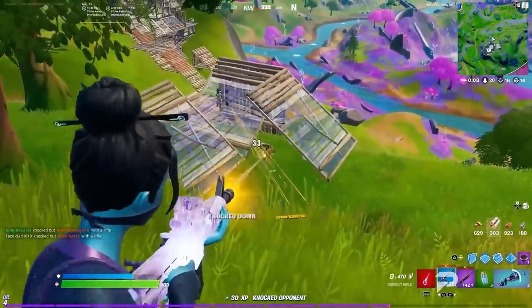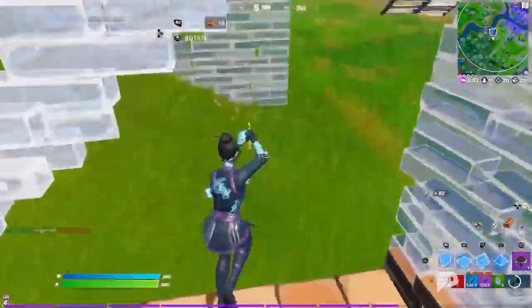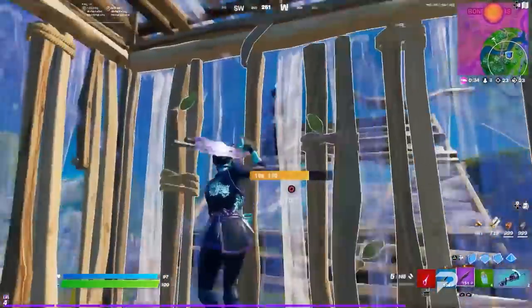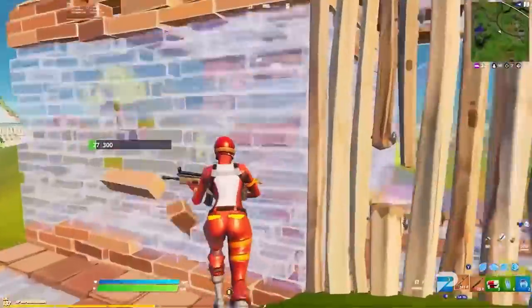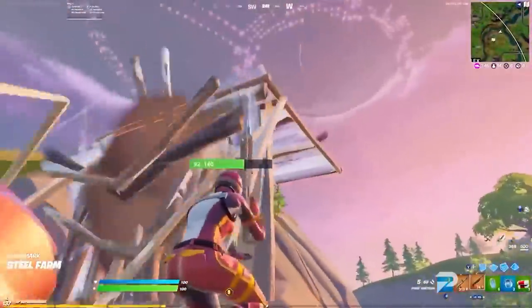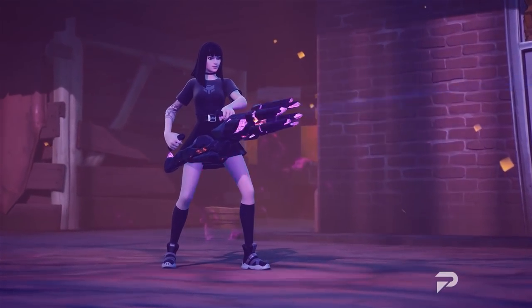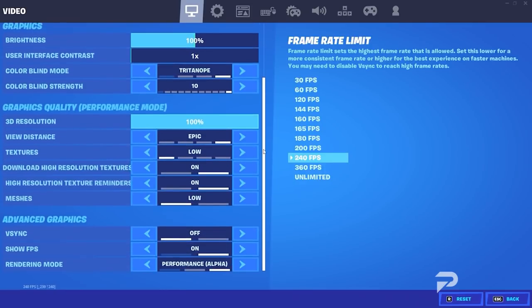You're gonna want a sensitivity that gives you the best accuracy and a balance between your building and editing, so you can push and fight to your best ability. The most optimal sensitivity would be a low to medium look and ADS sensitivity, and a medium to high edit and build sensitivity. Editing and building quicker than your opponent is crucial in a fight, as it allows you to get close to them and have the best piece control. Having lower to medium look sensitivity is best for being accurate with your shots and helps you finish fights with ease. Find your favorite controller player, copy their settings, and adjust them to your preference.